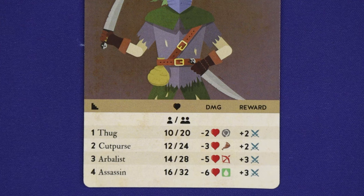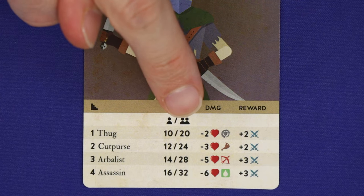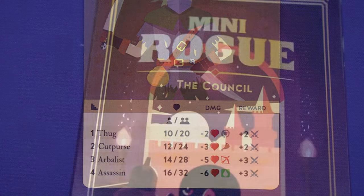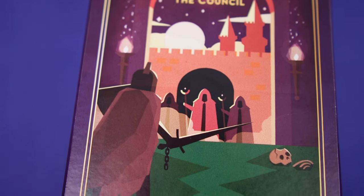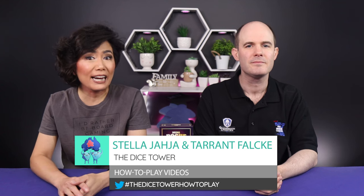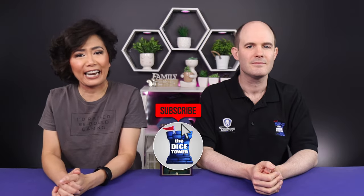When you combine the Council with the base game, you can play up to 3 adventurers, and any time you face enemies, simply add the 1 and 2 player healths together to get the 3 player health. Mini Rogue the Council also comes with a new solo campaign and a new 2 player campaign, which can be enjoyed in the same way as previous Mini Rogue campaigns. And that's how to play Mini Rogue the Council — check out the project page linked in the description below. Thank you so much for watching, hopefully you have a great day.